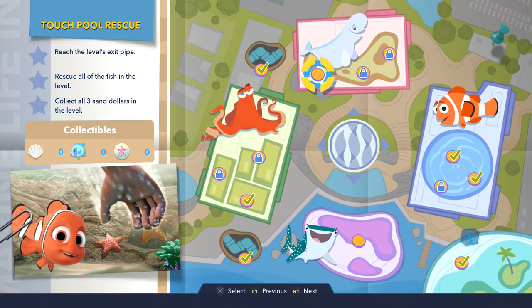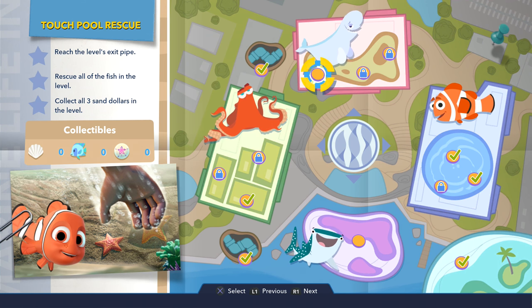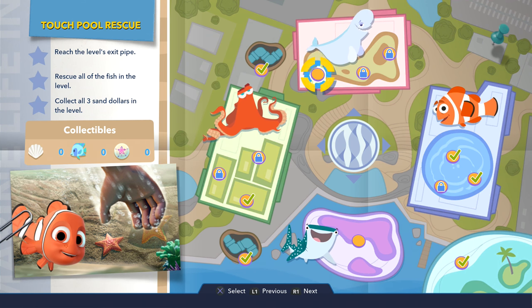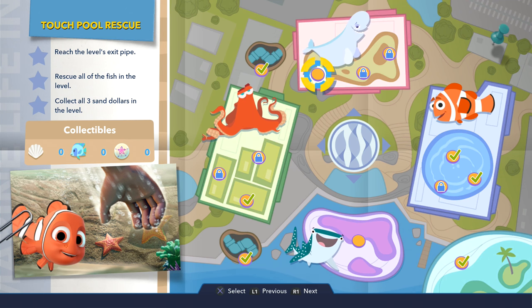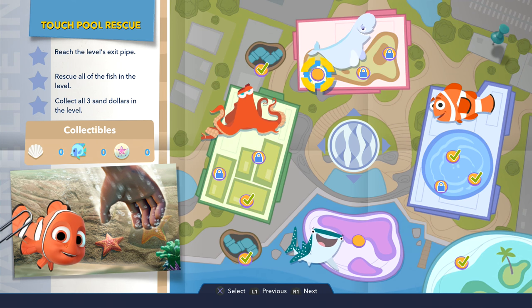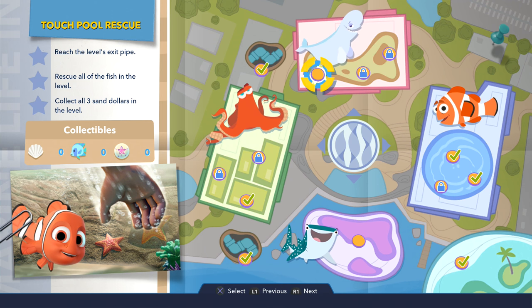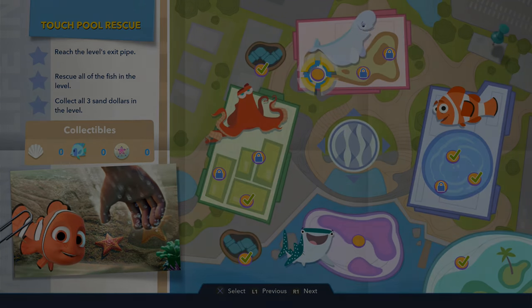There we go — Touchpool Rescue unlocks, and fish to save on that level. So it's not a time challenge, that's going to be pretty cool. Touchpool Rescue — see the picture of the hand, so we're going to be avoiding humans trying to grab us no doubt. That could be pretty cool. But for now guys, I think I'm going to call this episode to an end. I do hope you enjoyed watching it and seeing a bit more of the playset. Thanks for watching, we do hope to see you in the next one — bye for now.